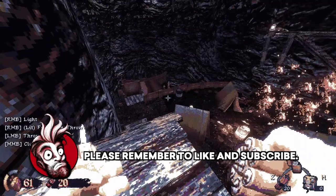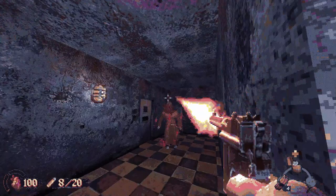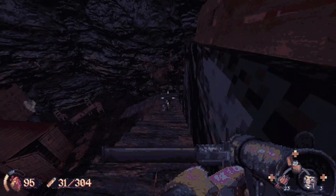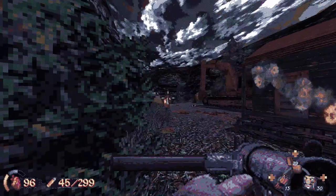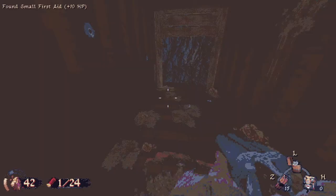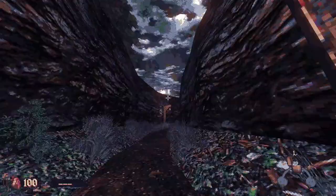Cultic is essentially a spiritual successor to Blood, taking heavy influence from Monolith's legendary shooter. The first thing that will jump out to Blood fans, besides the gothic horror themes and graphical style, are the black and tan cultist enemies who are ridiculously good shots. Not quite as brutal as Blood's cultists, but let's just say you'd be wise to turn Always Run on. They'll also appreciate some of the throwbacks to Blood's iconic weaponry — the double-barrel shotgun and, of course, dynamite bundles. The spirit of Caleb is definitely present.